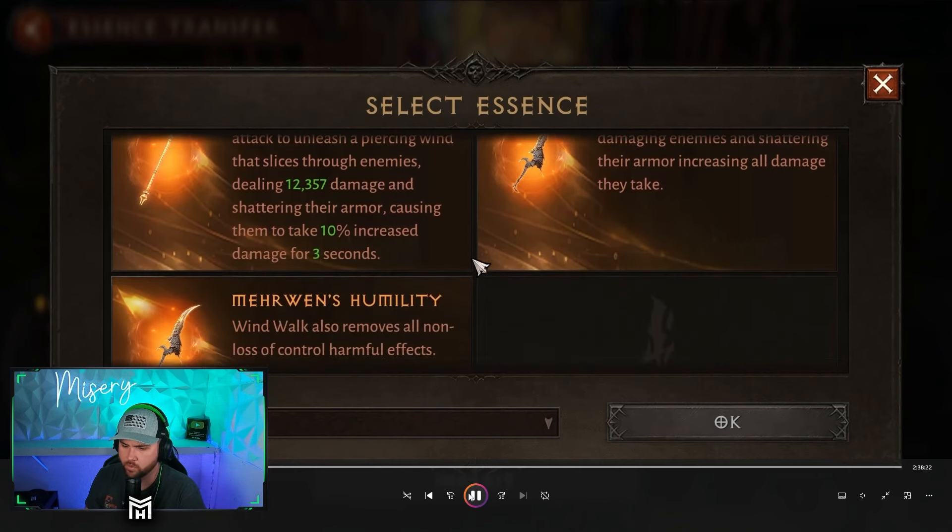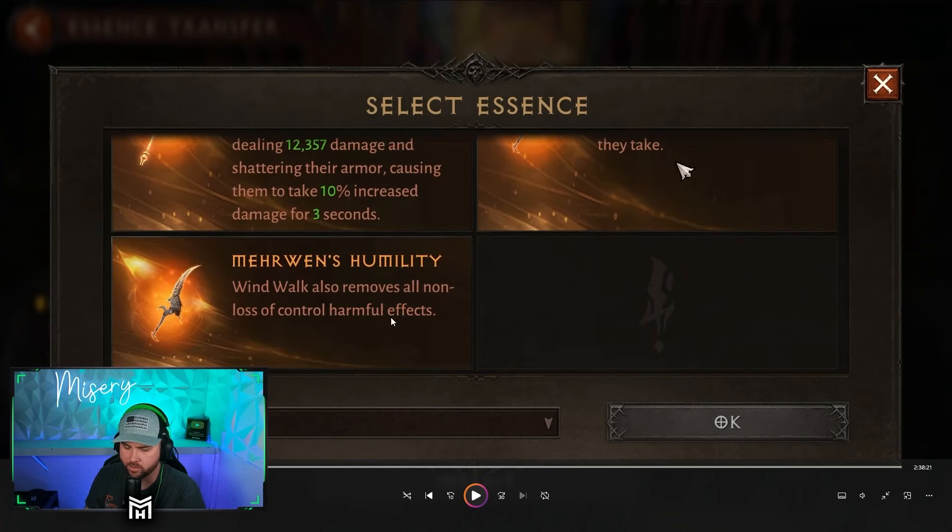Wind Walk also removes all non-loss-of-control harmful effects — so like burns, poisons, and stuff like that. That could be good too.